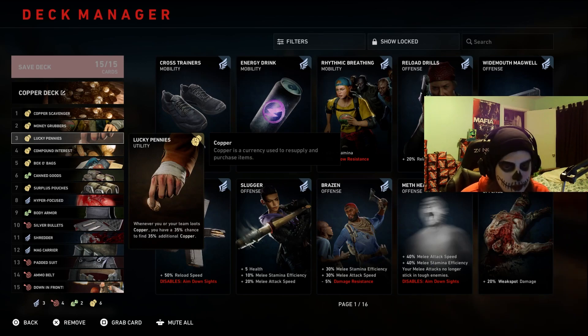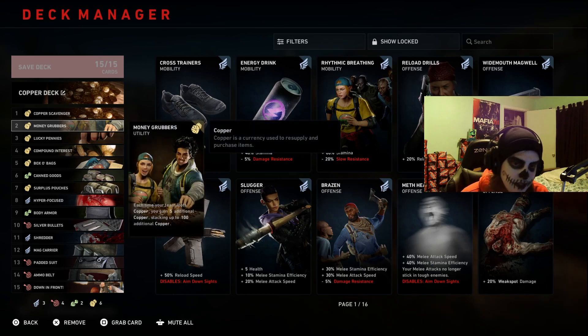Lucky Pennies gives you a 35% chance to find 35% additional copper. This stacks with the Money Grubber card — so say you have that hundred stack and somebody picks up 150, that's 250 total and you'll get 35% additional on top of that 250.